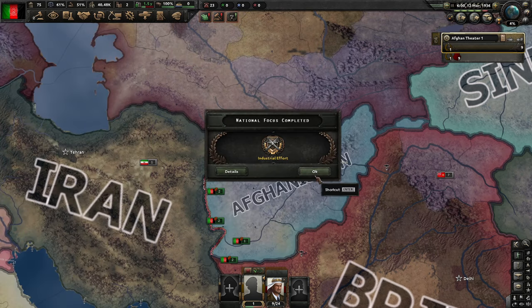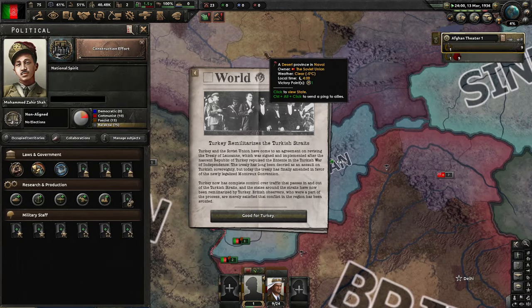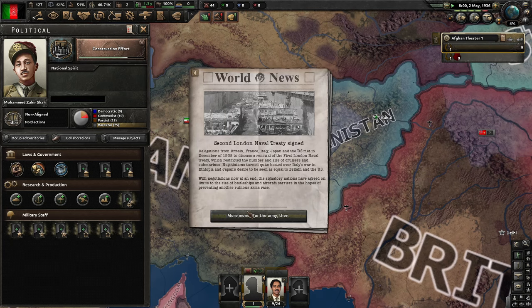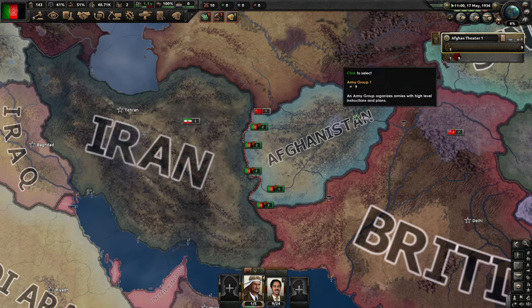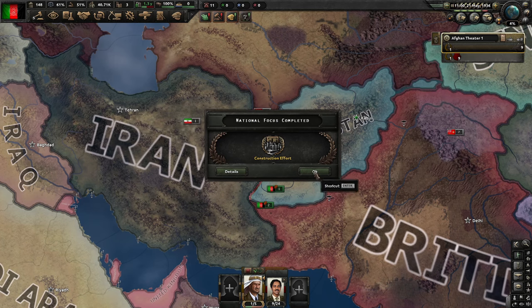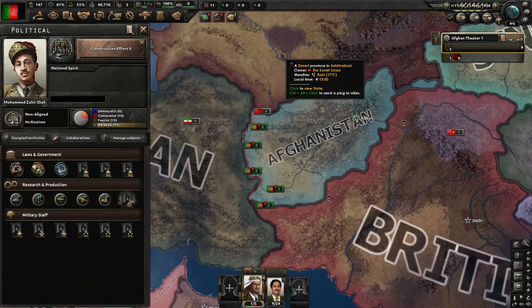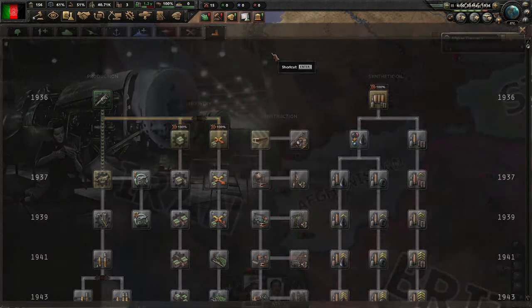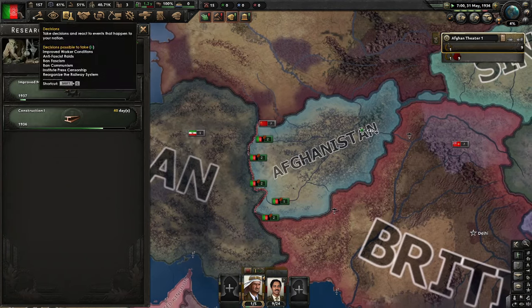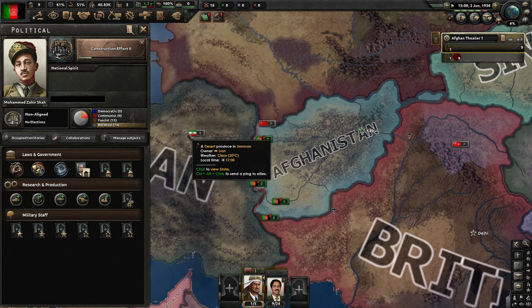Next thing we're gonna do is go for Construction Effort. Turkey re-militarizes the Turkish Straits — like I said, historical focuses. The second London Naval Treaty has been signed. Our general has fallen ill, which is very unfortunate. Construction Effort done, another Construction Effort Two is what we're going to do now. We now have more civilian factories. Next we're going to go for Improved Machine Tools.